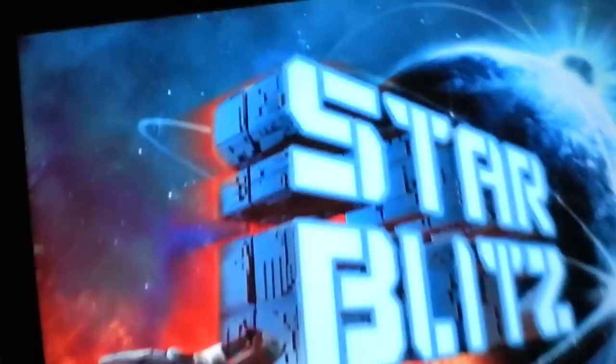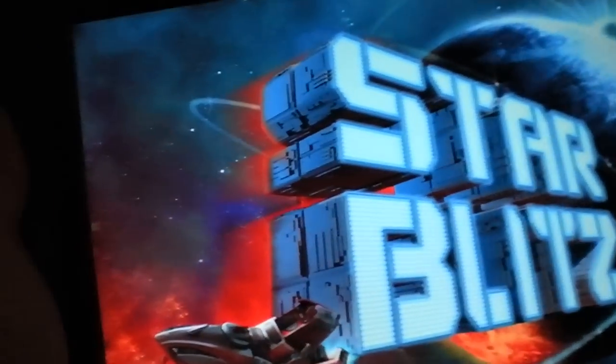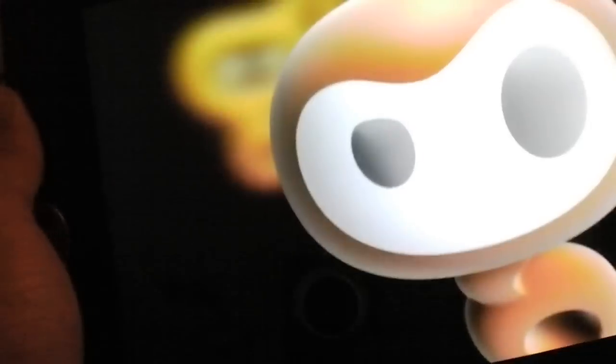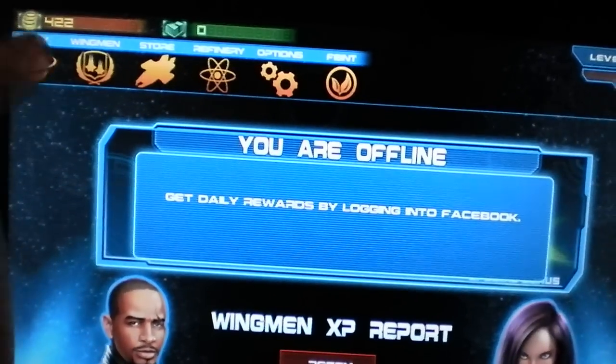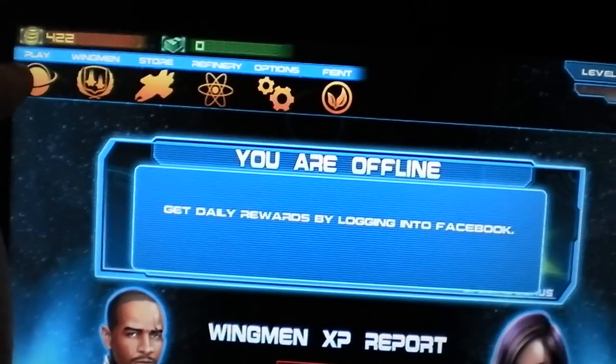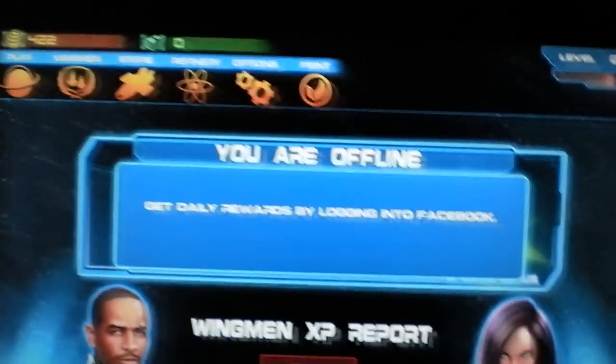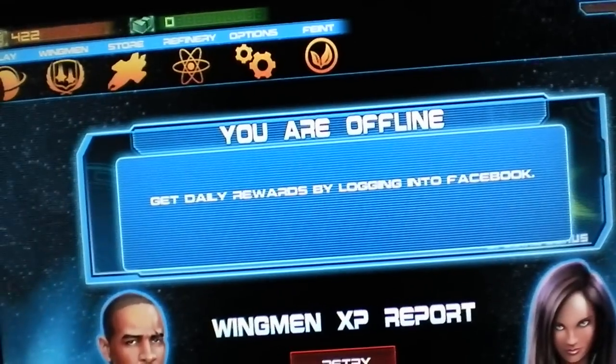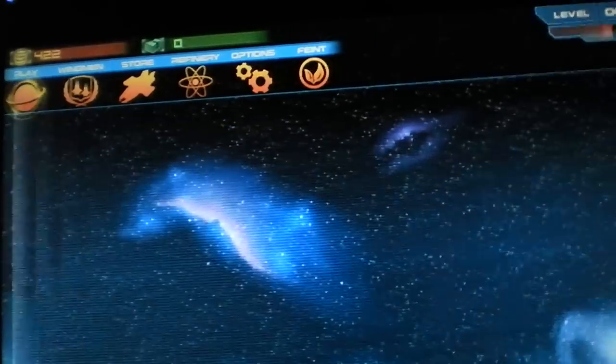Really fun, polished shooter — similar to Age of Zombies. You control your ship; it's a space theme. You control your ship with the left joystick and you aim and shoot with the right joystick. There's a store to upgrade your ship, buy new weapons, armor, stuff like that. You have a wingman with you — if you're connected with Facebook, your wingman is essentially a friend on your Facebook account. So let's jump right in.